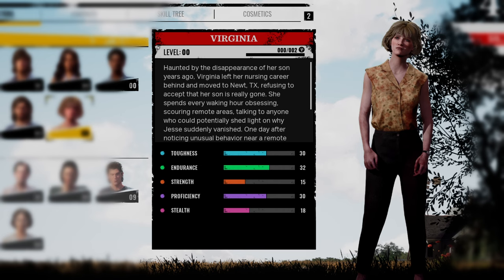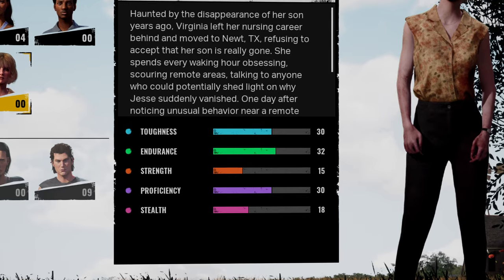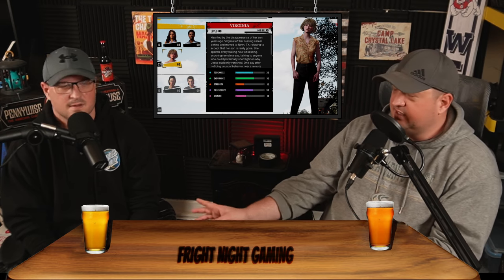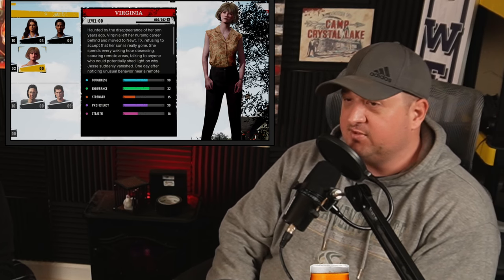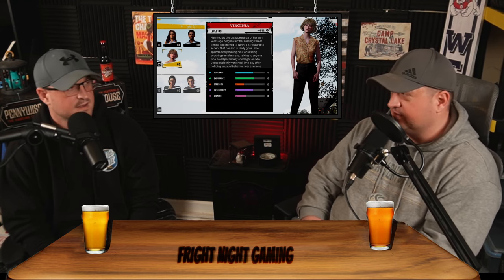Let's start off with her base stats. At base, toughness is 30, endurance is 35, strength is 15, proficiency 30, and stealth is 18. She's kind of high in all the things I care about. She's the highest in toughness, endurance, and proficiency. And when you put skill points in, it's almost easy to get those all to like 40. So she is a powerful base character.